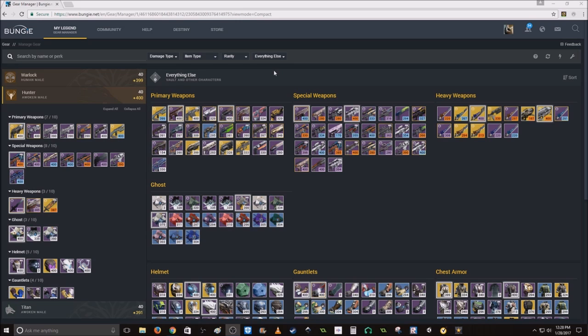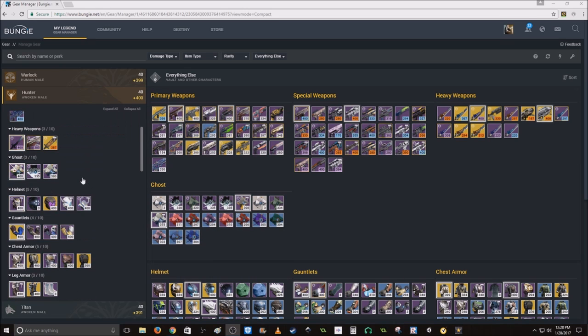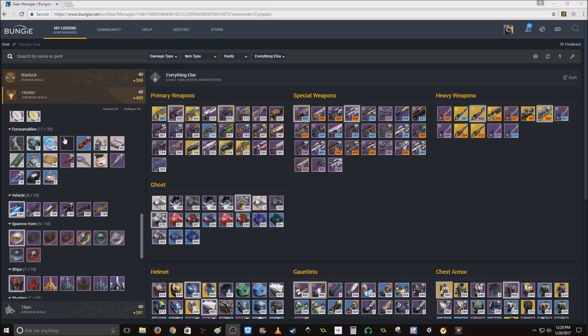Hey, what's up guys, this is ZekeWolf and today I have something strange to show you. I was scrounging around on Bungie.net and I came across an item on my Hunter called 'classified.' All will be revealed in due time, young Padawan — that is literally all it reads. So I have no idea what it is.